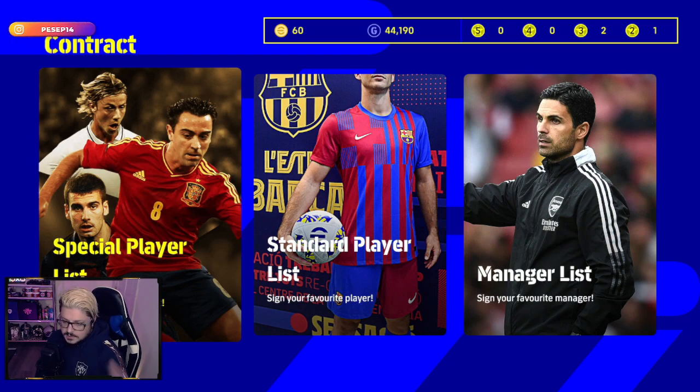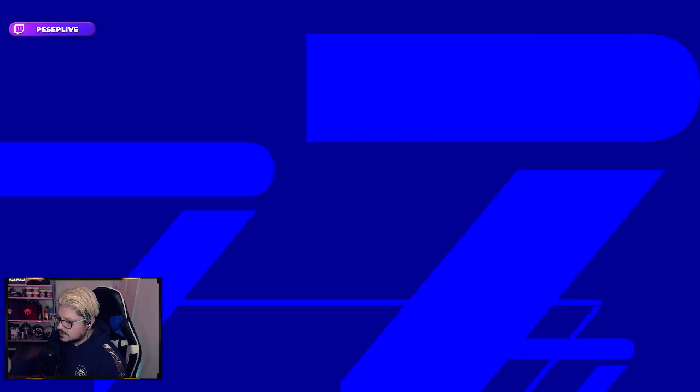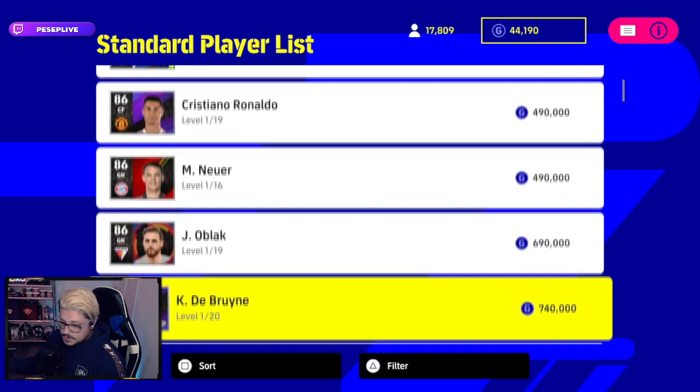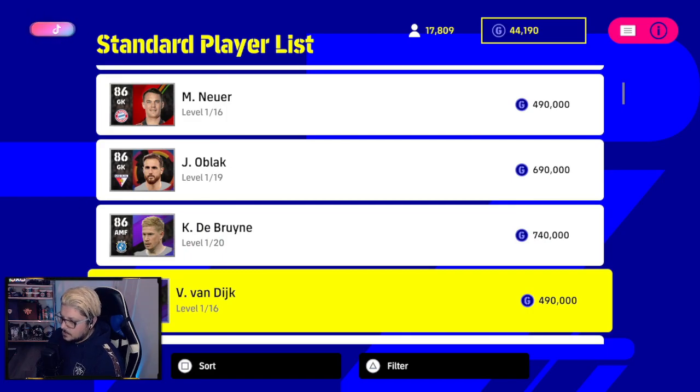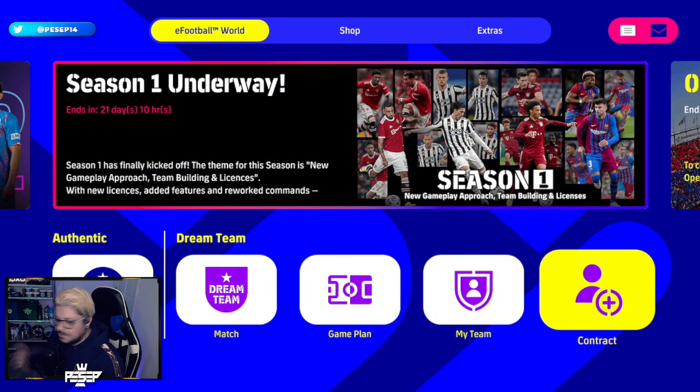To understand the basics of how players work: this year there's a new addition where you can sign anybody you want with GP, which we didn't have before. Most players you get start at level one, and it's very important not to max out your player before making them adapt to at least two different tactics.